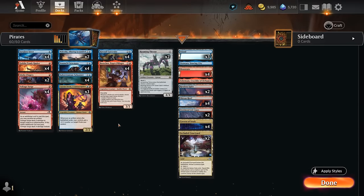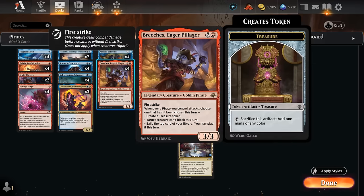Hello and welcome to another Standard gameplay video. Today I'm going to look at a Blue-Red Pirates deck featuring a ton of cards from the Lost Caverns of Ixalan. One of the main payoffs for the pirate deck is Breach's Eager Pillager, a 3-3 first strike — already pretty decent — and whenever a pirate we control attacks, we get to choose one mode that hasn't been chosen: making a Treasure, preventing a creature from blocking, or exiling the top card of our library to play this turn, including lands. We can potentially get all three modes with multiple attacking pirates, providing a lot of value turn after turn.